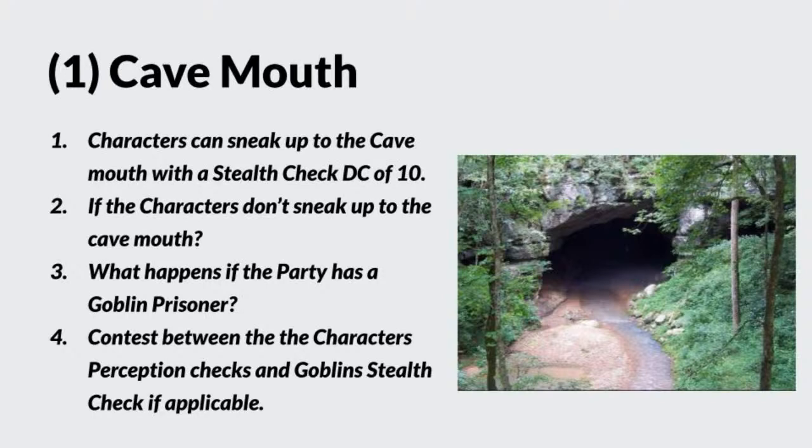If the characters have a goblin prisoner from the goblin ambush, that changes things — they have a much better chance to establish what threats are coming up and where the goblins are, provided they have the forethought to interrogate the goblins. All you need to do is threaten a goblin's life and they will spill their guts, but if you insist there must be some sort of check, by all means go for it.